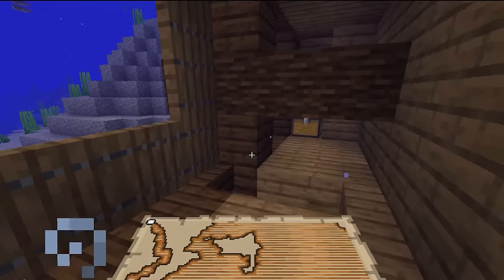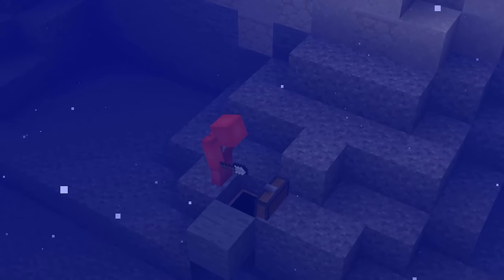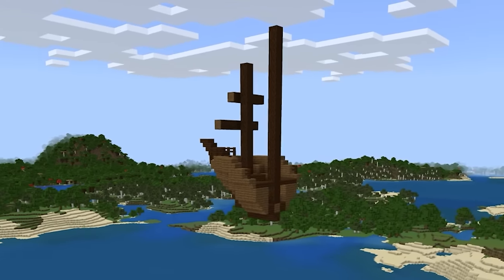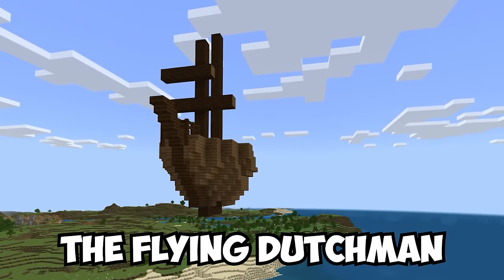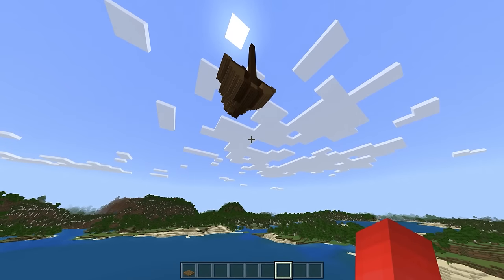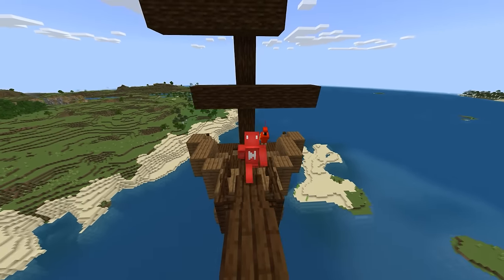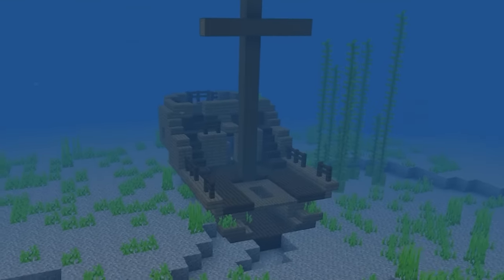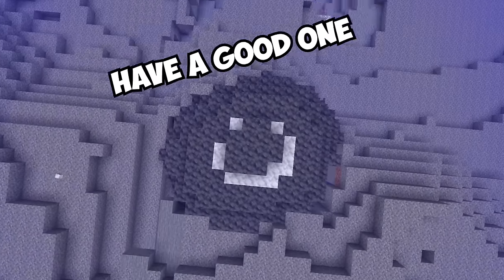If you're looking to find sunken treasure, the obvious choice seems like the bottom of the ocean — but here, that's just not so. On this seed, a ship was not only torn in half but taken sky high, giving us a new take on the Flying Dutchman. While it might not be a functioning pirate ship, it definitely adds variety to your world. And if you're looking to become both a captain and a pilot, this ship seems like a solid candidate — just as long as you can reach the second half. And with that, have a good one!